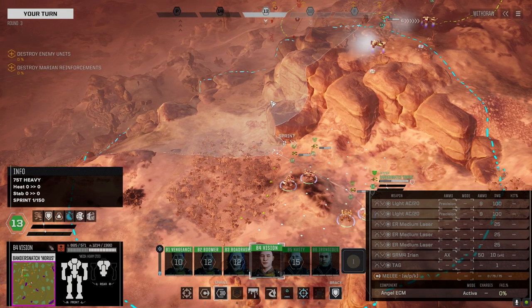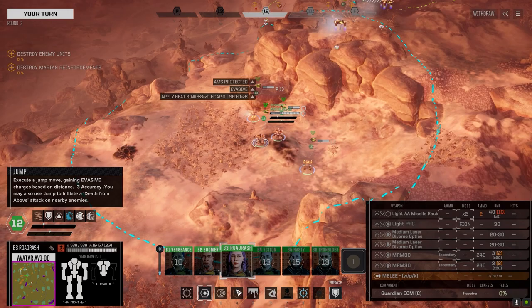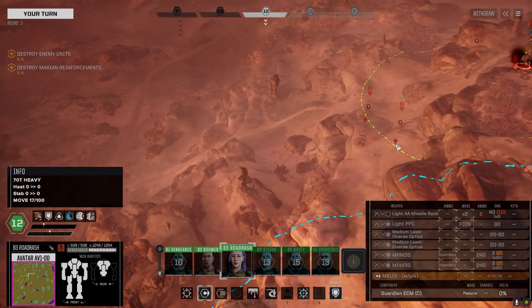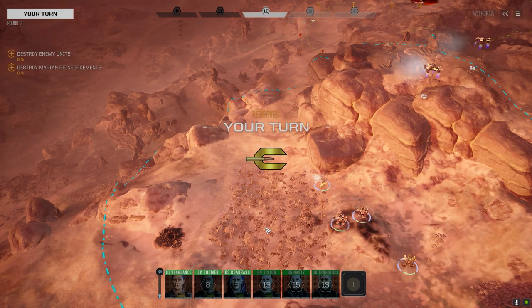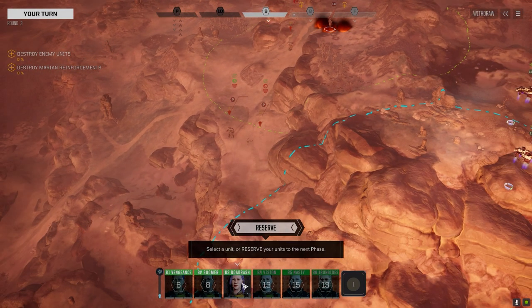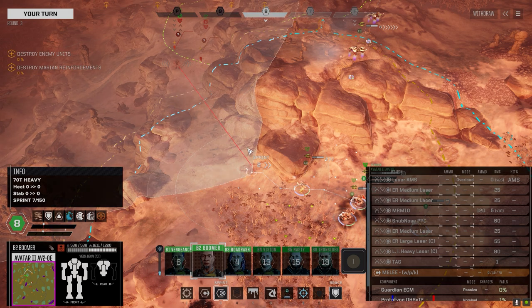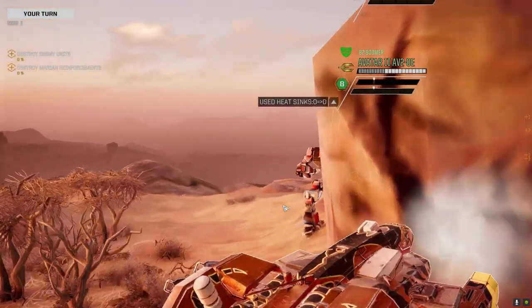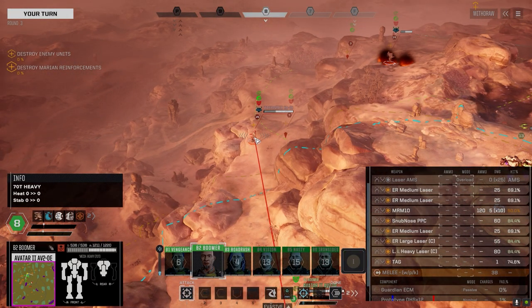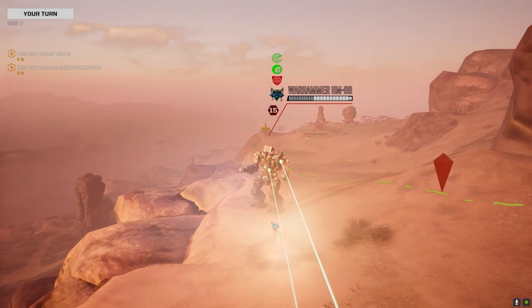We've got to stay down here — you can't engage, but we'll move you forward once this guy turns the corner. He's a big boomer and this guy still hasn't moved yet — let's reserve you two. Either that or it's an assault mech. Let's get on this Warhammer. Let's go heavy on this guy — I want him down this turn if we can, or next turn. Let's strip some armor.